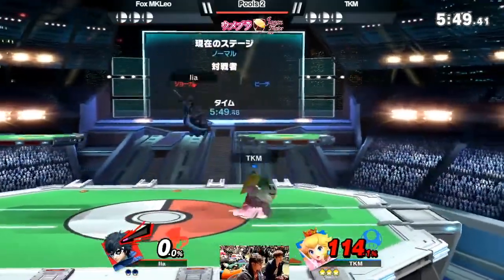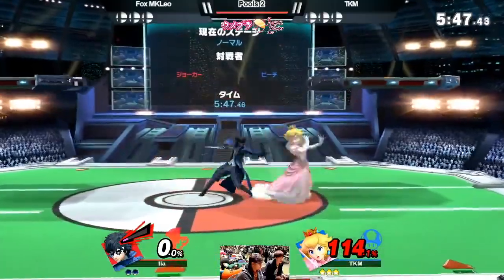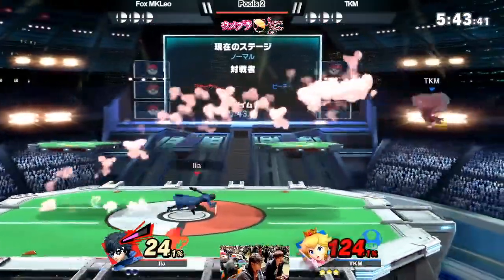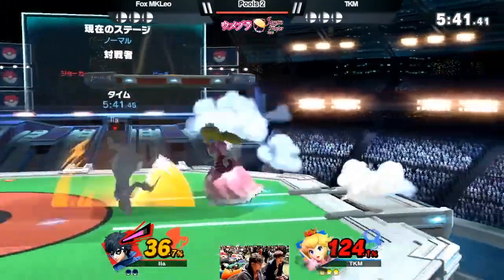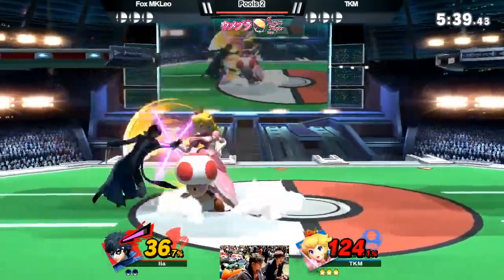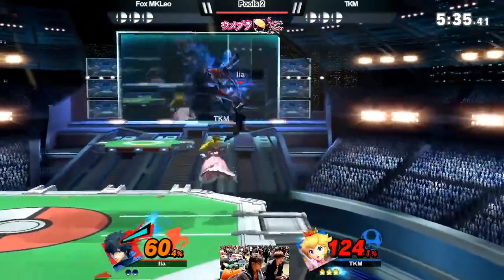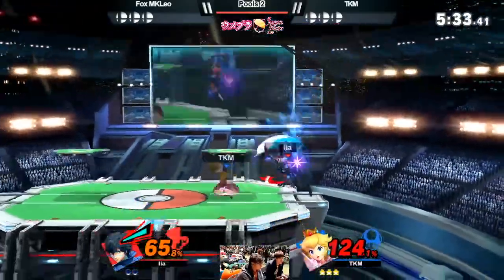Most Joker players will approach, get their damage in, run away, and then use side B. If he doesn't have that rhythm, approaching is a lot harder and he kind of has to play the camp game and try to build up Arsene so he can have a longer side B and deal more damage.